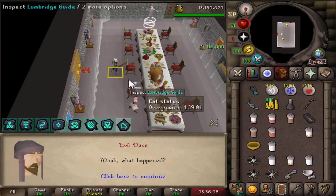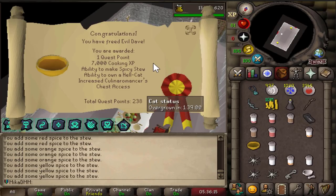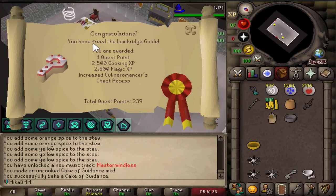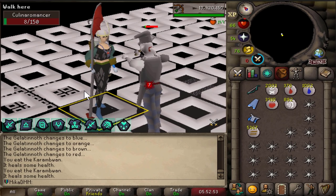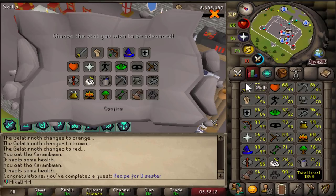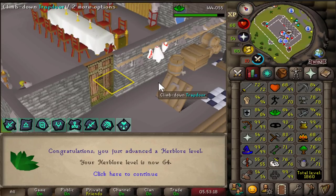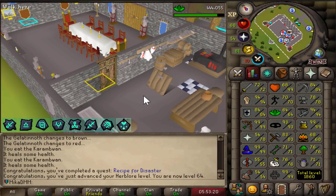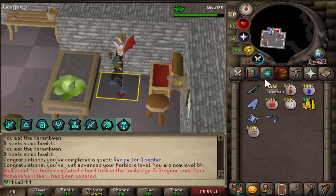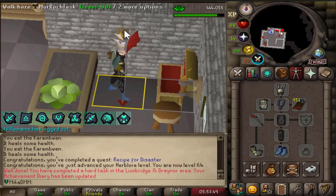Demon Slayer done, The Golem done — very cool. Attack XP, two levels — huge. Shadow of the Storm completed. 112k cooking XP — not bad at all. Unfortunately I'm already 99. One more quest to go — use this, use that. Now if I just kill the bosses, I have Barrows Gloves — Melee KO. Recipe for Disaster completed. We now get to put this into Herblore — 320,000 XP. Barrows Gloves obtained, wear those — it's not even a task. Never mind then. I didn't want the task anyway for that.